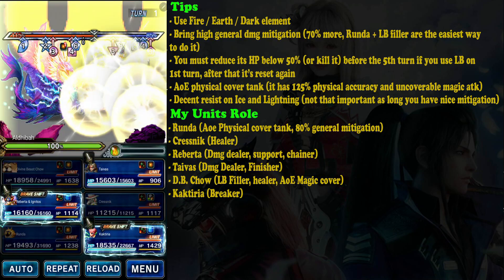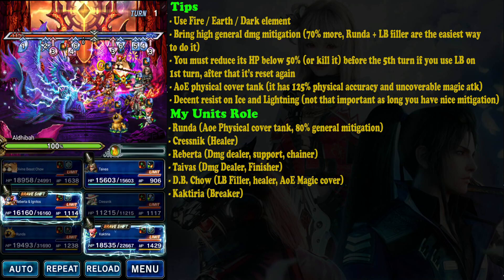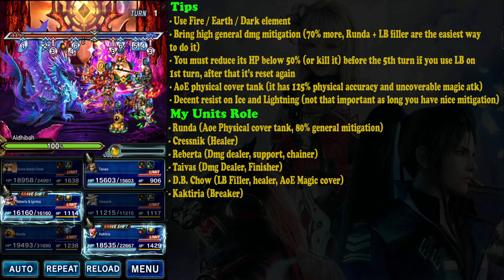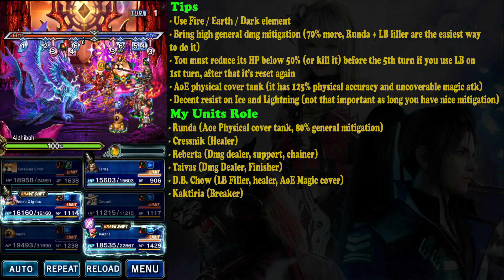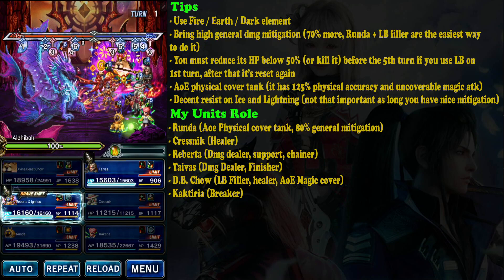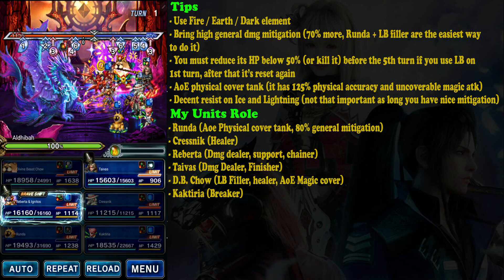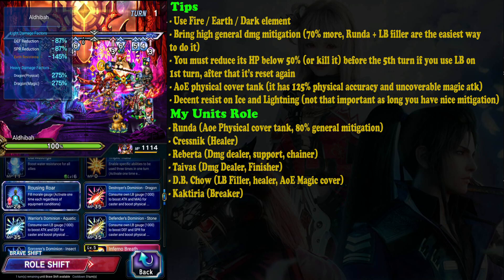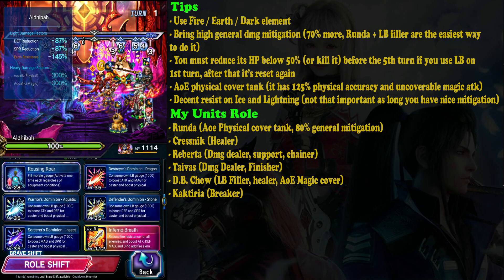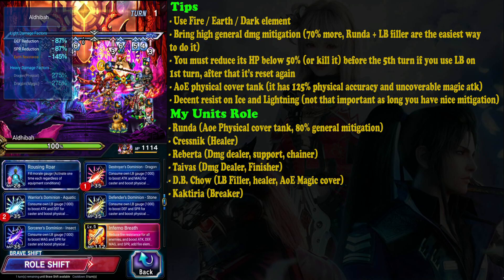This is really important — basically the only way to survive this fight is by having around 80% mitigation, because the boss deals non-elemental magic which cannot be covered. Kakiria gets her benefit and can apply a break 87 on the first turn, which will reduce the boss's attack power a lot.